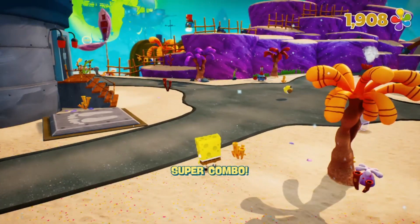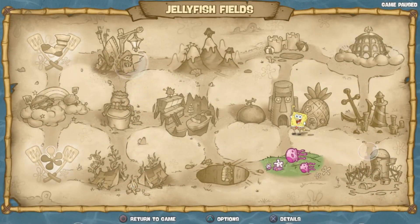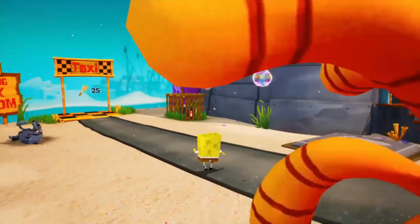That's the next one. Oh, there's a crazy crab - I see some underwear. Is that golden underwear? I guess the next level is Rock Bottom. Yeah, let's go - let's go to Rock Bottom!